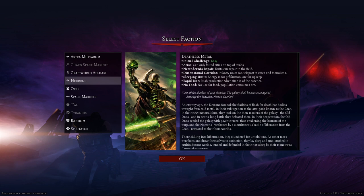We also have the ability Dimensional Corridor, where infantry can teleport to cities — that's really nice. All right, let's go.